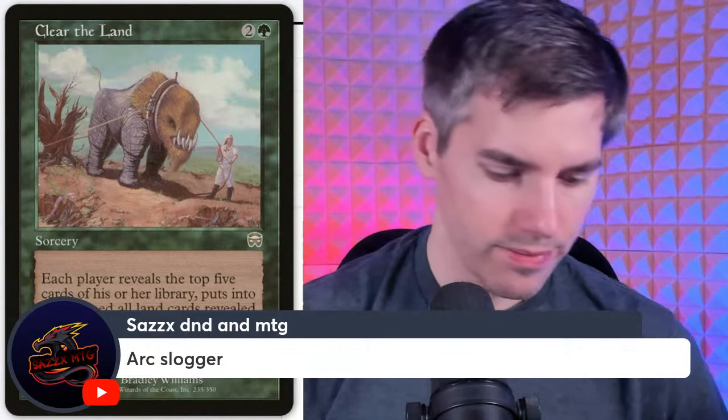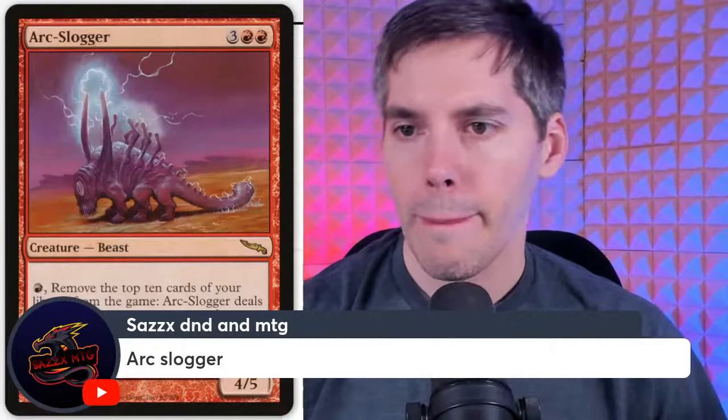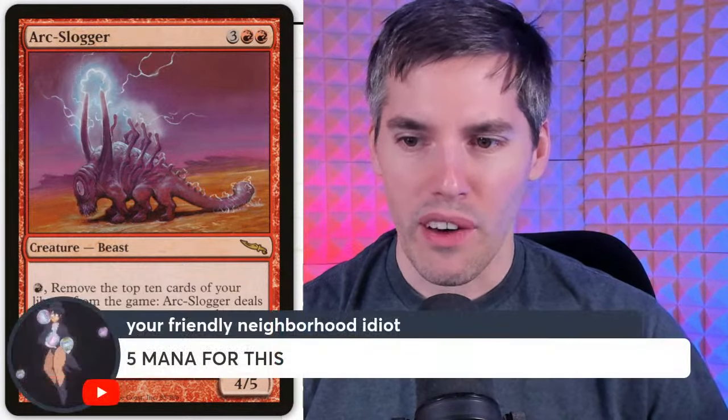Arc-Slogger — five mana four-five. Pay red: remove the top ten cards of your library from the game, and Arc-Slogger deals two damage to target creature or player. I'm removing the top ten cards of my library from the game and I have to pay a red mana just to deal two damage to a single target. If I want to kill a ten-power creature I have to exile like fifty cards from my deck.